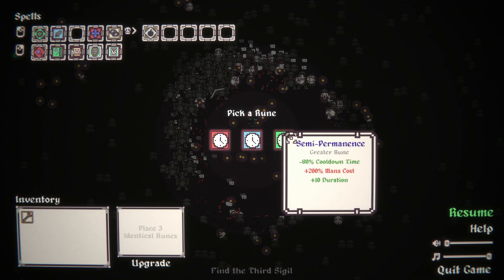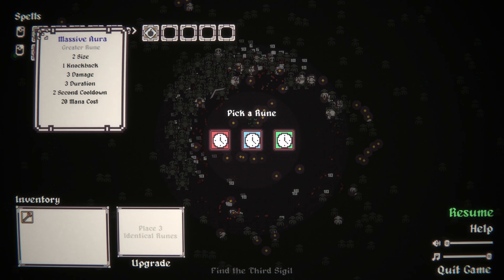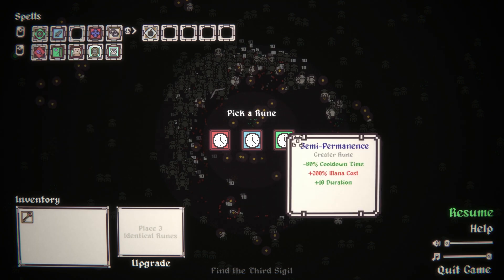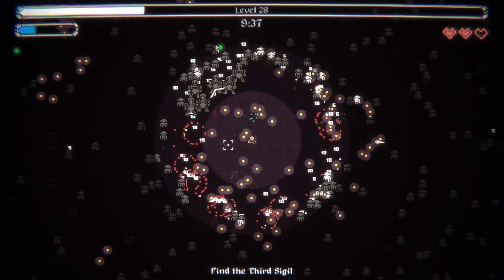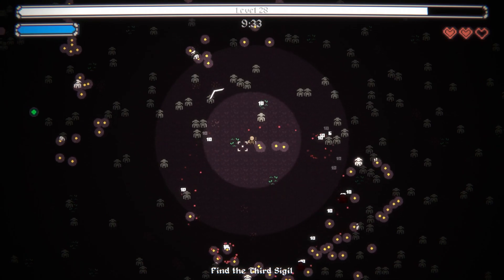This is tempting - it would have a 13 second duration, but it would have a 60 mana cost. Let's do it, let's see what happens. Because more or less, now I just cast it whenever I'm at max mana.